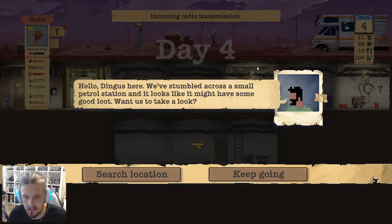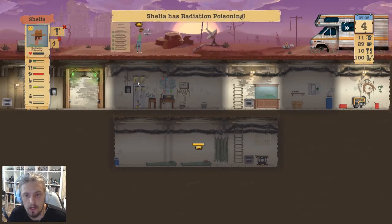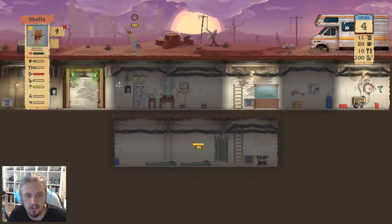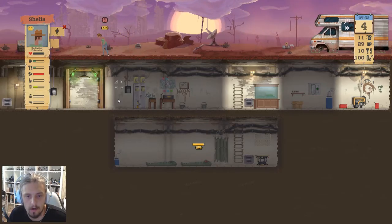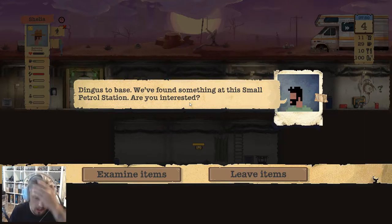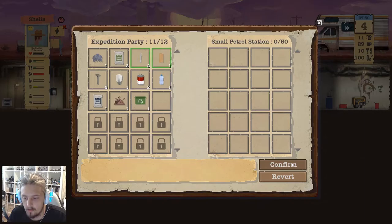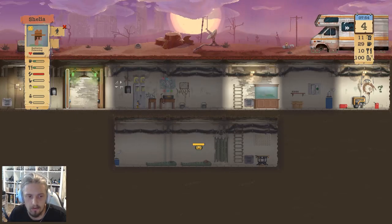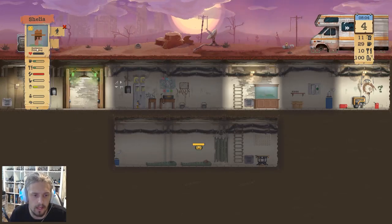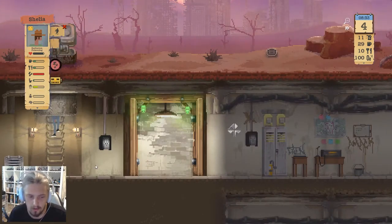Radio transmission — stumbled across a small petrol station that might have good loot. Dingus: 'Want us to take a look?' Yeah, get into it. Oh no — Sheila, get down here! What are you doing?! Sheila's gone in without a hazmat suit. She's got radiation poisoning now — that was my fault. We were supposed to put a hazmat suit on. Things can go downhill really quickly. She needs to go sleep it off.